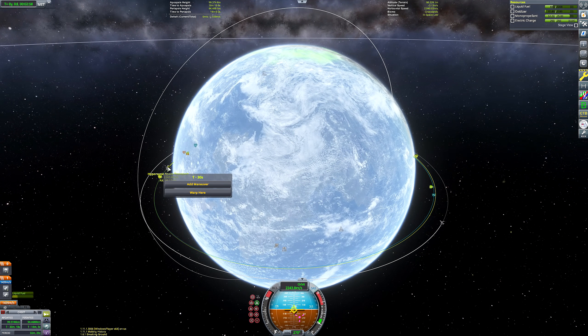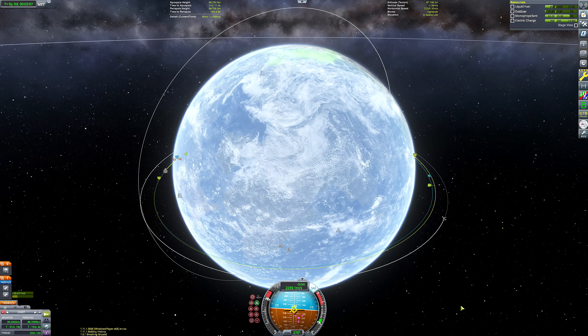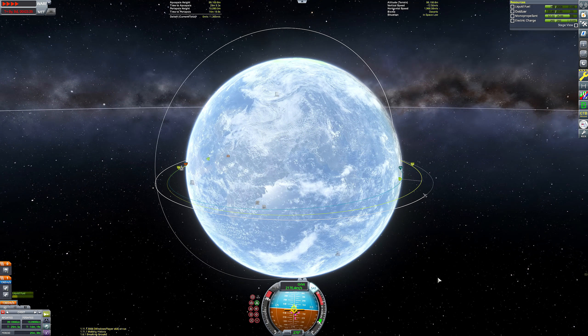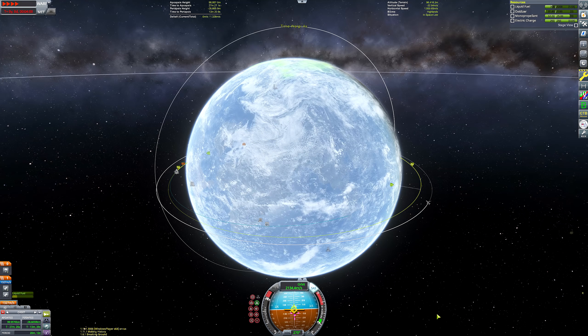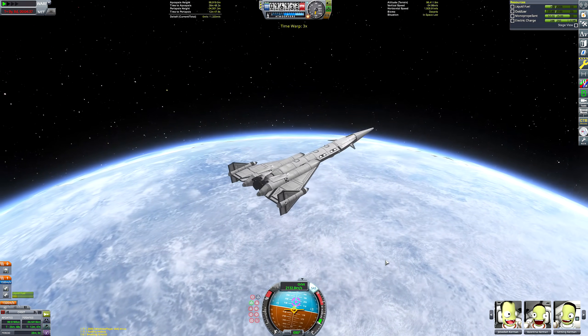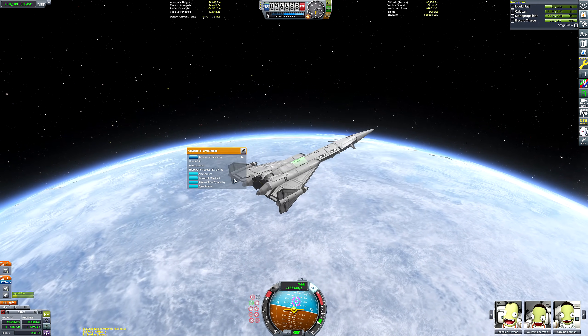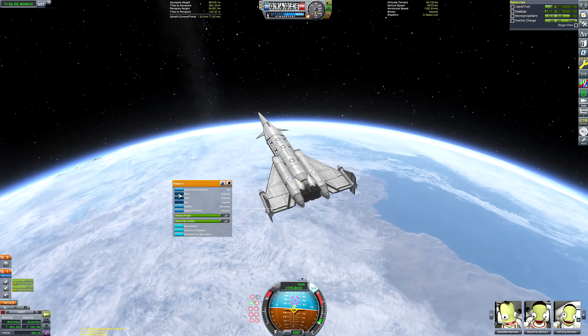We are very close to the Kerbal Space Center, so I'm going to do a very big retrograde burn and a very steep reentry. Luckily the space plane can tolerate the heating. Probably if I wanted to do things realistically, I would have waited another orbit to do a more shallow and realistic reentry. But everyone's got lots of stuff to do and aren't just stuck at home, so we need to get things moving.